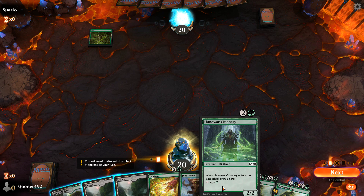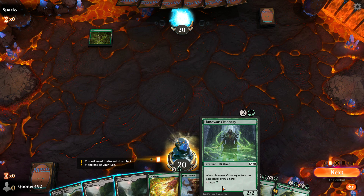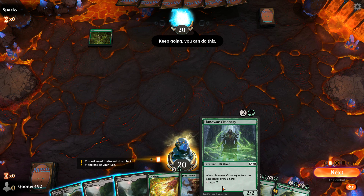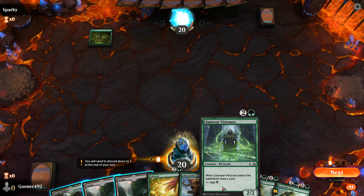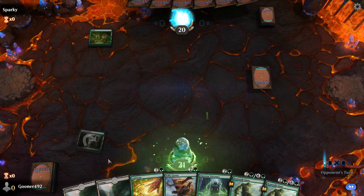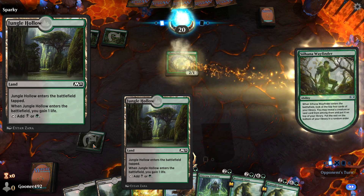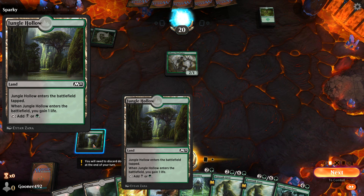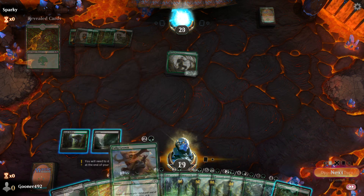The Llanowar Visionary is something I want to get onto the battlefield as quickly as possible, and I need three mana to do so. The two denotes I need two mana of any color, and there's a little picture of a forest, meaning I need at least one forest mana to summon him. So we're going to play out this Jungle Hollow — a special type of land that can function as either a swamp or a forest.